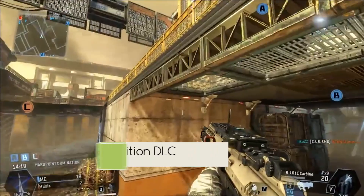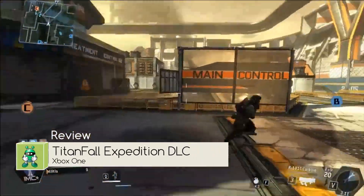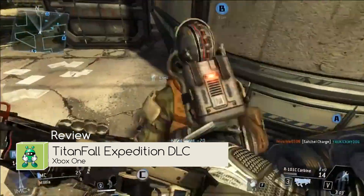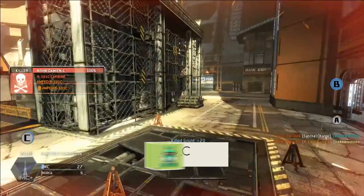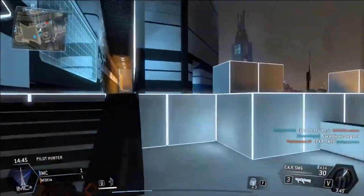Hi everyone. Today we're taking a look at the Titanfall map pack Expedition. This is the first DLC content for Titanfall. The gameplay footage here is coming from PC but the game is also available on Xbox One as well. Now there's three maps that have been included in this map pack.